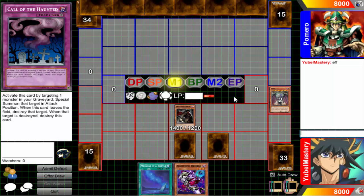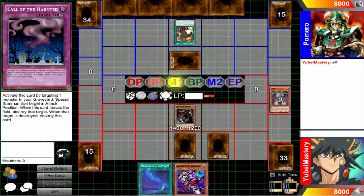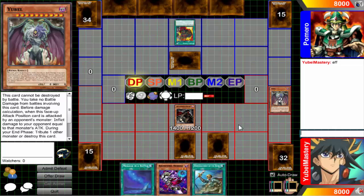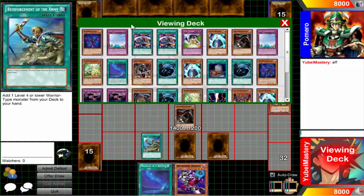Pretty much the plan is: I summon Shadow Falcon, poke for 600, then Tiaramisu wipes — and in the End Phase Shadow Falcon will come back and set itself. So my opponent has to come deal with my Falcon, and if they don't, they're going to be pretty much screwed because they'll give me back Dragon.